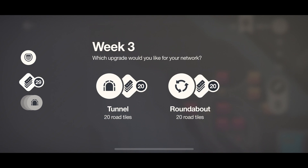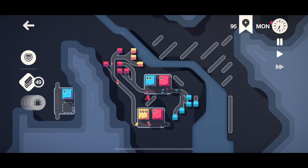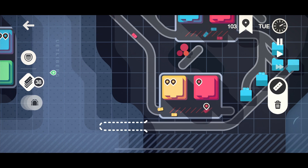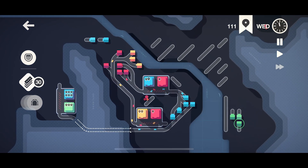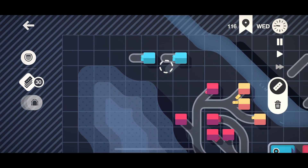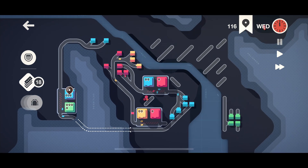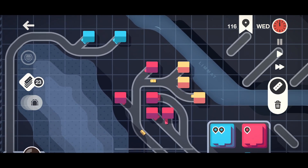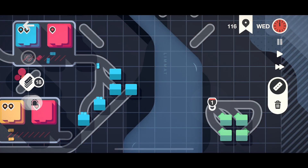I'll grab one more tunnel and then next time we'll probably get ourselves a roundabout. With all these double businesses we're going to want some roundabouts. Now look — this is an issue. We have no way of getting any greens to their business. Oh, we do actually — we have one highway, so there's literally only one way over. You also have to keep in mind that highways can't go over mountains, so I think I'm going to move this highway.